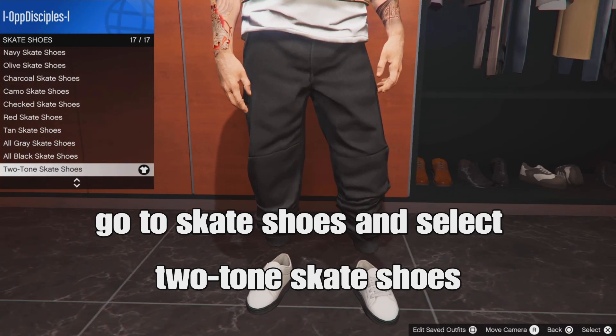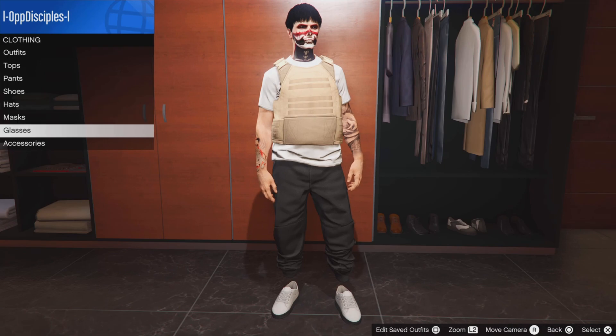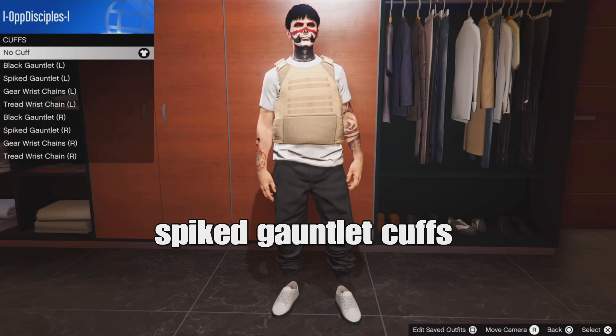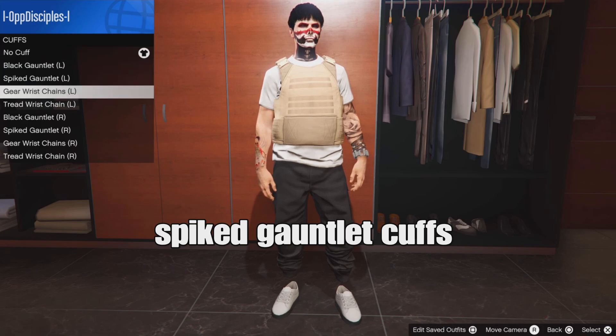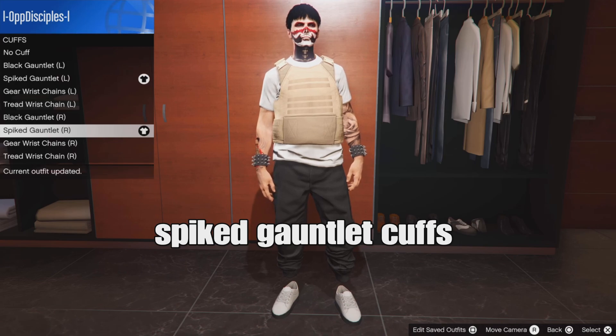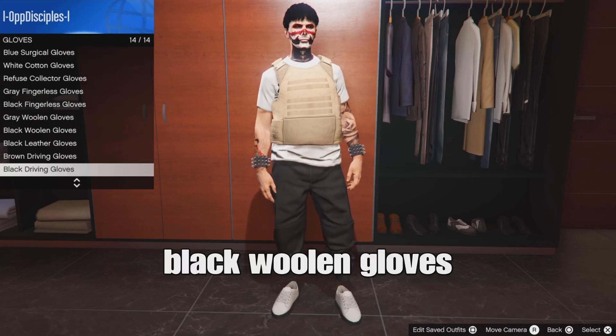From there, you can add some accessories to the outfit. Back out and go down to accessories. Go down to cuffs and select the spiked garland cuffs for both the left and right arm. From there, back out, go down to gloves, and select the black wool gloves.